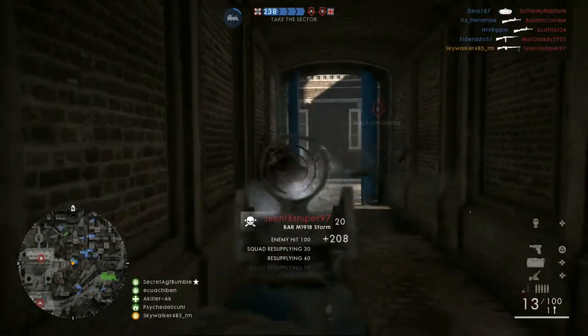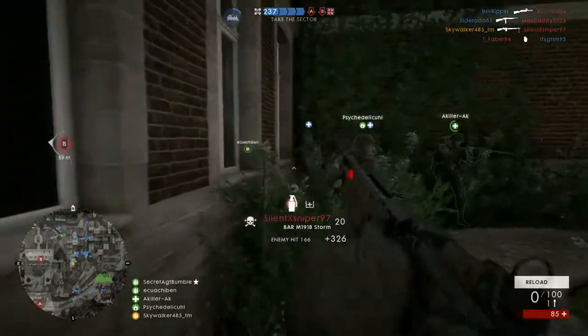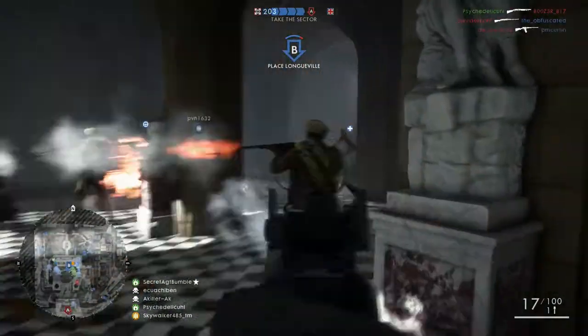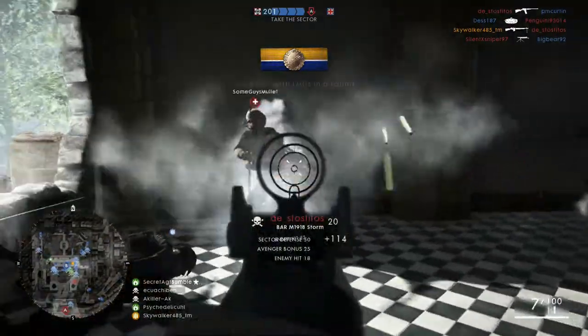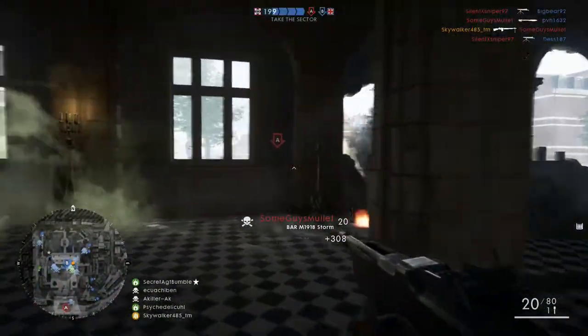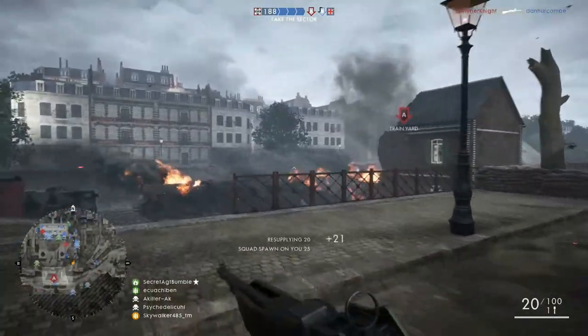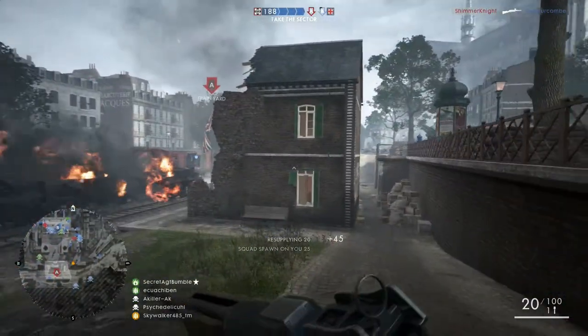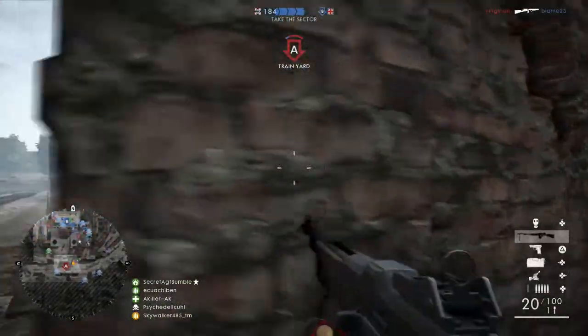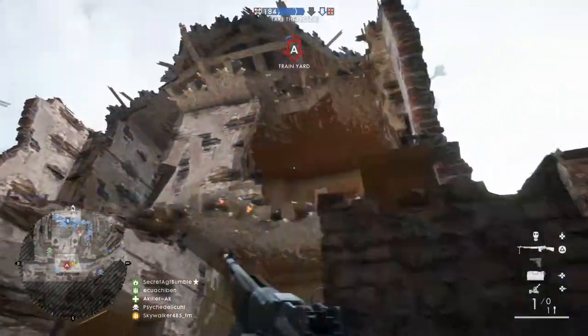As for the different variants of the BAR available to the support class, I'd say the Storm is the way to go. It doesn't have enough accuracy to make it viable with a telescopic sight. The hipfire is decent enough, but you're not really going to be wanting to win hipfire battles with LMGs against assault players, so the trench variant is out. You really want to run the storm variants for most of the LMGs in my opinion, to help tame that recoil for those mid-range engagements.